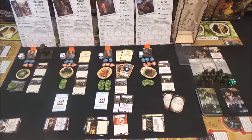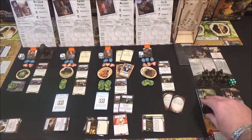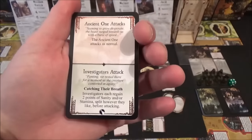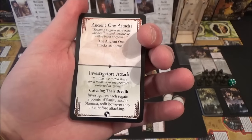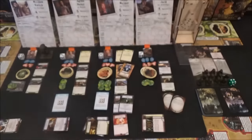That's the end of the upkeep phase. Let's get into the combat phase. We turn over a green card and - the Ancient One attacks first. That is just such a pain. Ancient One attacks as normal. Seeming to grow desperate, the beast surged toward us with a burst of speed.